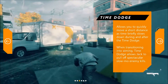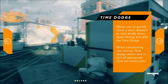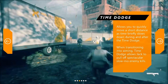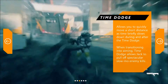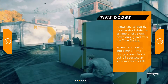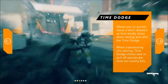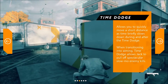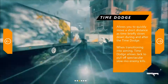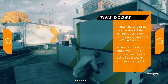This one's Time Dodge. As you can see, it's pretty straightforward — he just forwarded himself in time in order to get closer to his target quicker, which works out well holding a shotgun. Time Dodge allows you to quickly move a short distance as time briefly slows down during and after the dodge. When transitioning into aiming, Time Dodge allows Jack to pull off spectacular slow-mo enemy kills. The guy's about to reload, you Time Dodge forward and catch him off guard up close.